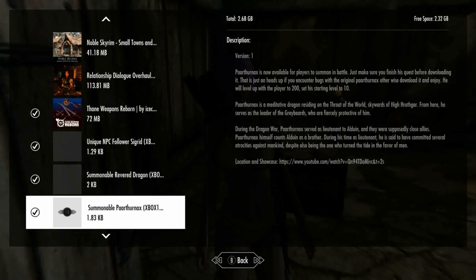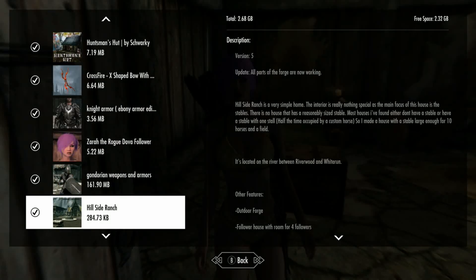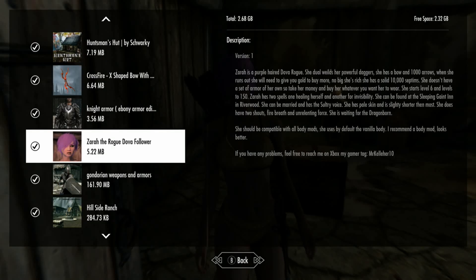Today we're looking at a follower mod called Zero the Rogue Dovah follower. She starts at level six and levels up to 150, so you can get a higher-level follower right at the beginning. It's pretty nice that she starts at your level and goes to 150 because that's a pretty high level.